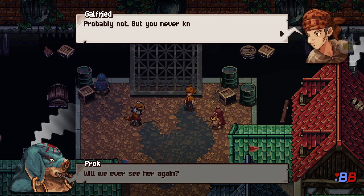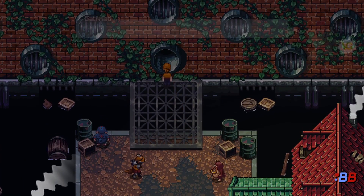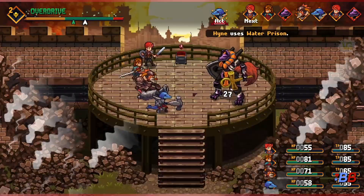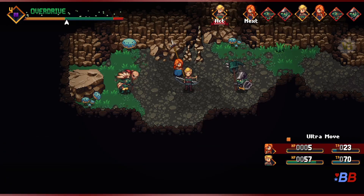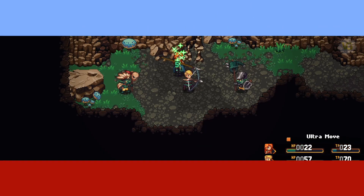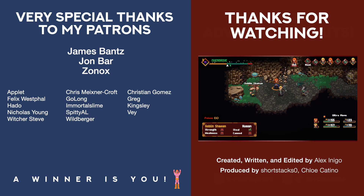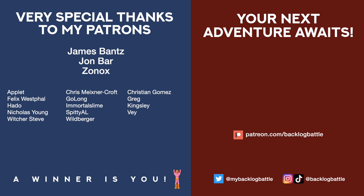But enough of what I think — I want to hear what you think. What do you think about Chained Echoes' new overdrive/overheat system, or how it tries to shake up character progression by abandoning experience points in favor of SP and Grimoire Shards? Post your thoughts in the comments below and let's talk about it! Chained Echoes comes out on December 8th on PS4, Xbox One, Switch, and PC. There is a physical version that will go on sale, but I don't think it will be available until summer 2023. Thank you very much for watching everyone, and I'll see you in the next video!